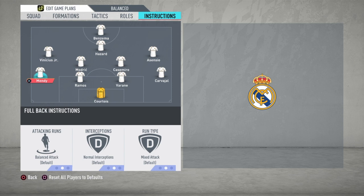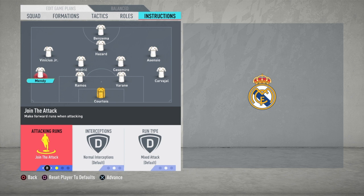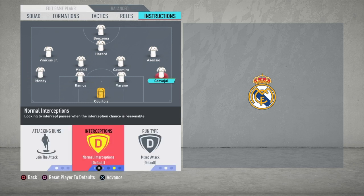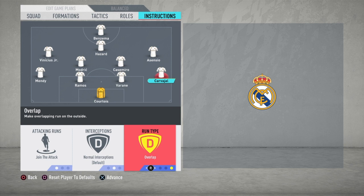For Ferlan Mendy, why choose him over Marcelo? Mendy is fast, has the ability to go past defenders, is strong, and is good with air balls — as a defender he's better than Marcelo and can stop a lot of counter-attacks. We set him to join the attack and inverted. Why inverted instead of overlap? Because Vinicius Junior occupies the left side, so Mendy will stay close to Luka Modric with his runs and can cut inside the box.